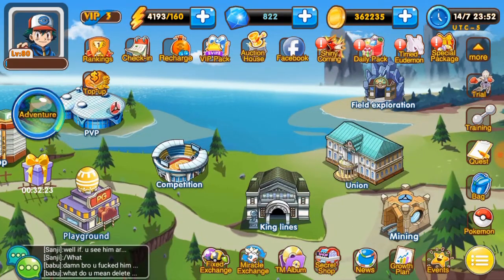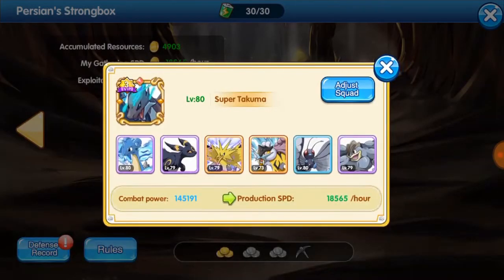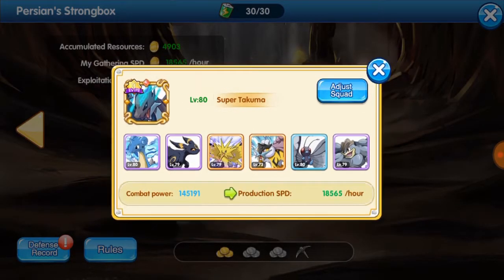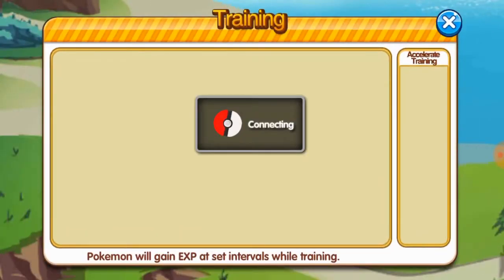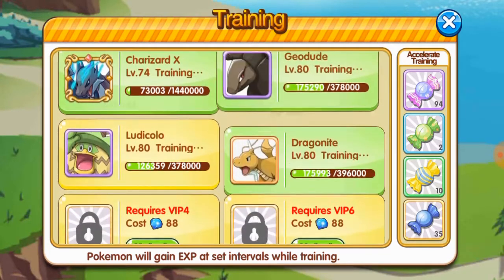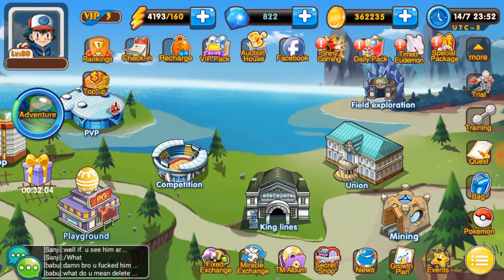If it's not there, it could be in King Alliance as well as your mining. So you can go into a mine, open it up, and adjust the squad. If it's in one of your mines, you can just remove the Pokemon from there. The other place would be in one of your training slots — if the Pokemon is on training, it won't be available for the exchange either.